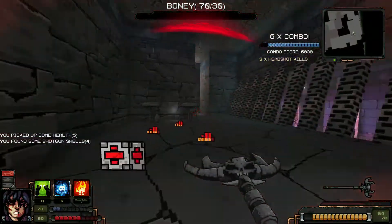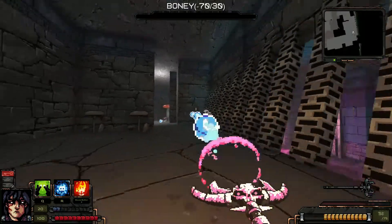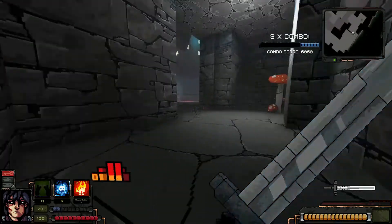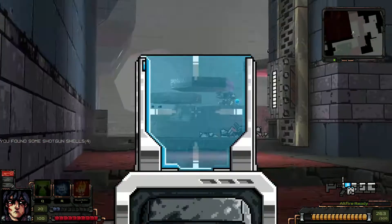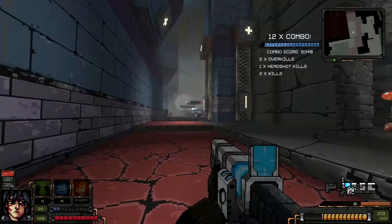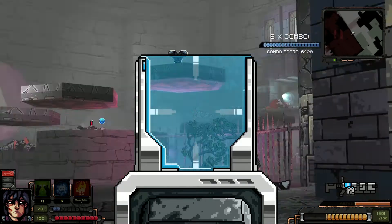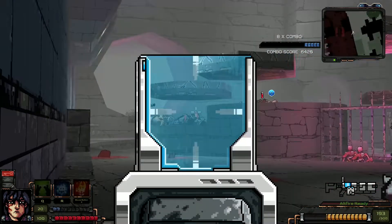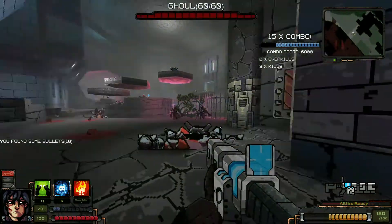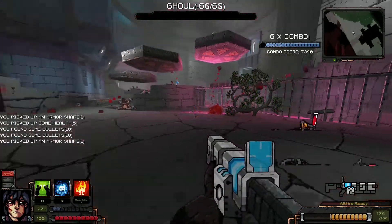I'm shooting these projectiles — they literally look like Bubble Beam from Squirtle. I'm not sure if it's just me. These guys are annoying, but I'm just gonna snipe them from a distance. That's one headshot, that's a second headshot. It's so easy if you can just eliminate them like this from a distance. Man, I love the railgun — have I told you about the railgun? Look at this, it's just doing its goddamn job.